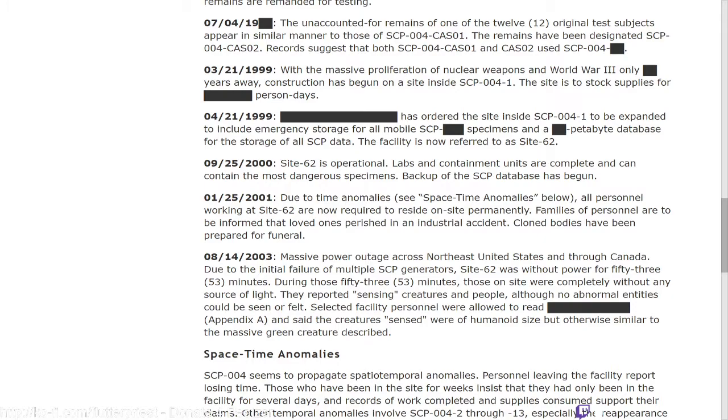August 14th, 2003: a massive power outage across the northeast United States and through Canada — due to the initial failure of multiple SCP generators — left Site 62 without power for 53 minutes. During those 53 minutes, those on site were completely without any source of light. They reported sensing creatures and people, although no abnormal entities could be seen or felt. Selected facility personnel were allowed to read [redacted] Appendix A, and said the creatures sensed were humanoid in size but otherwise similar to the massive green creature described.